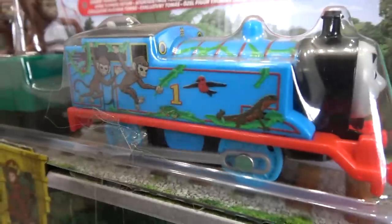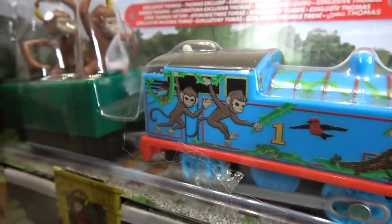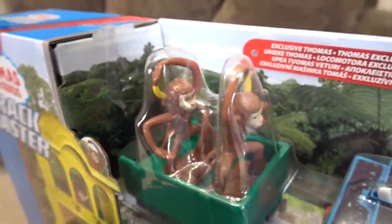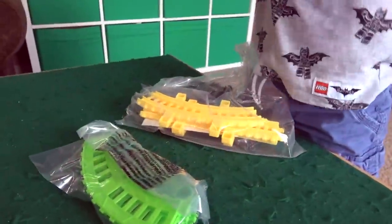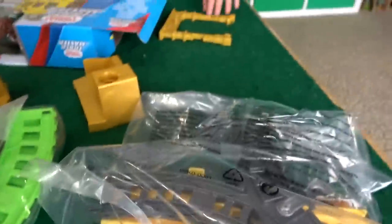We've got the new Monkey Palace set. Let's look at Thomas here — looks like he's got a bunch of monkeys flinging off of him, and birds and lizards too. Those monkeys look aggressive! It actually comes with monkeys. Hey, they look just like you! This looks like a neat little set. You want to check it out, William? Let's open it up. This is a nice little set, it does look little though.